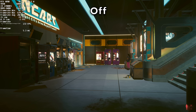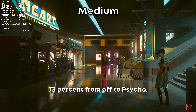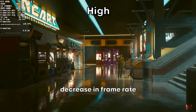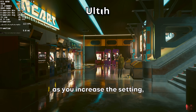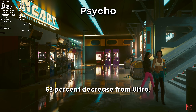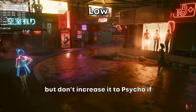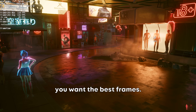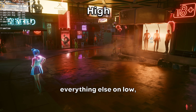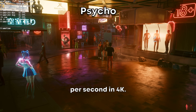Now we're into one of the big boys: screen space reflections quality, which can tank your frame rate by 73% from off to Psycho. This is a gradual decrease in frame rate as you increase the setting, but Psycho comes in with another 53% decrease from ultra. Turn this off or keep it on low for the best performance, and don't increase it to Psycho if you want the best frames. This setting, even with everything else on low, will keep my 4090 under 60 fps in 4K.